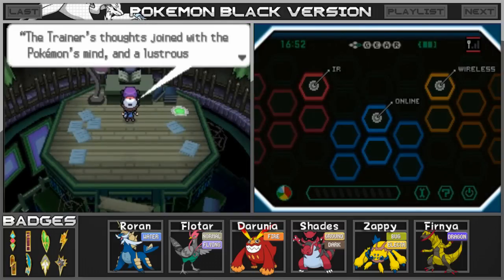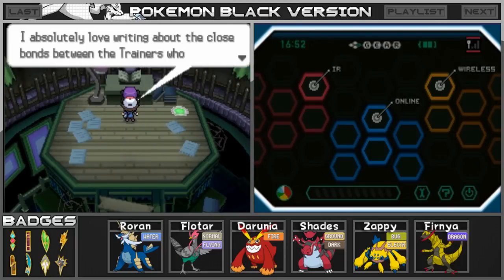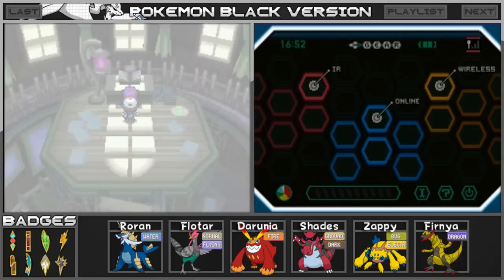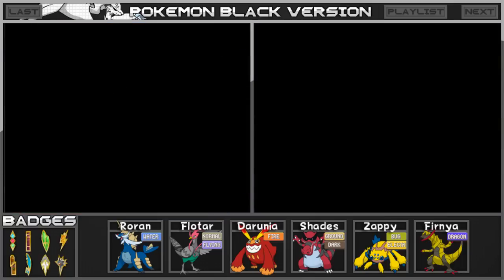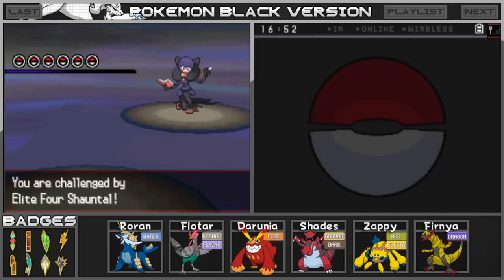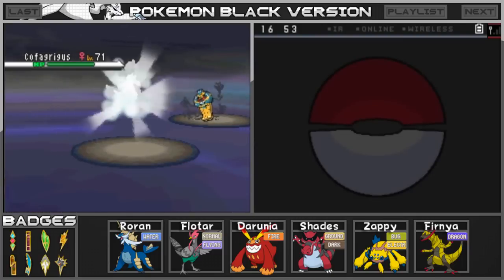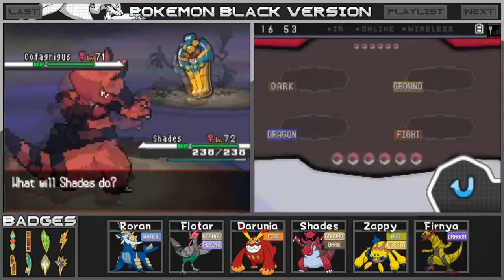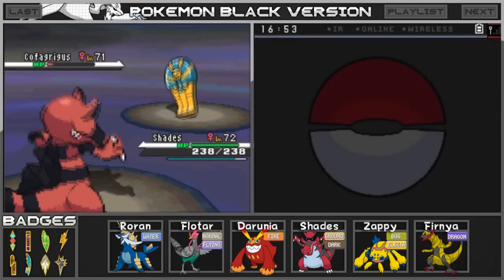The trainer's thoughts joined with the Pokemon's mind in a lustrous, awkward ring unfurled — that's part of a novel she wrote. She absolutely loves writing about the close bonds between trainers and the Pokemon they train. That's Rodri versus Chantal, the first member of Unova's Elite Four. She's got six Pokemon and she is opening up with Cofagrigus as we are opening up with Shades. We do have a level advantage here, but that's not going to mean a whole lot unless we can actually do some serious damage. Let's go for the Crunch and see how much damage it does — Cofagrigus is going to be pretty tough to take down.